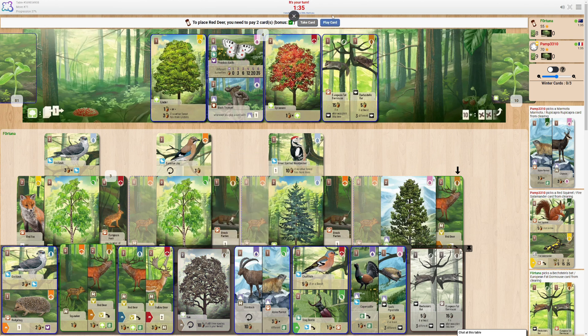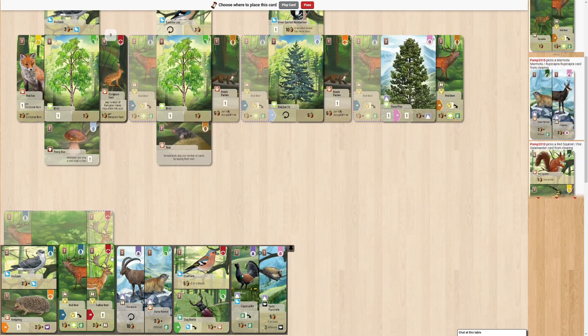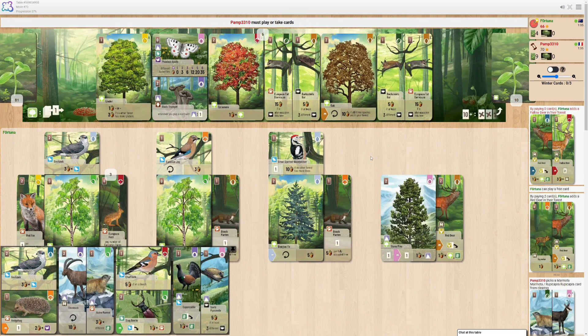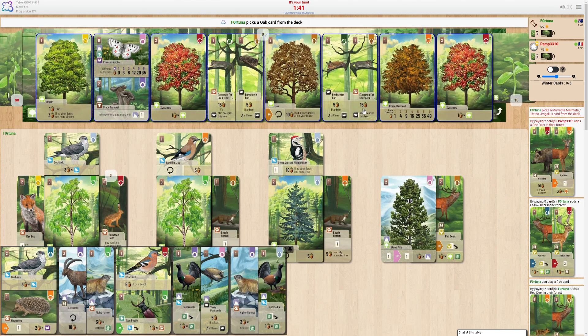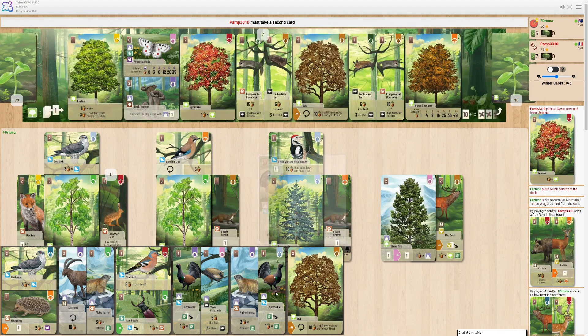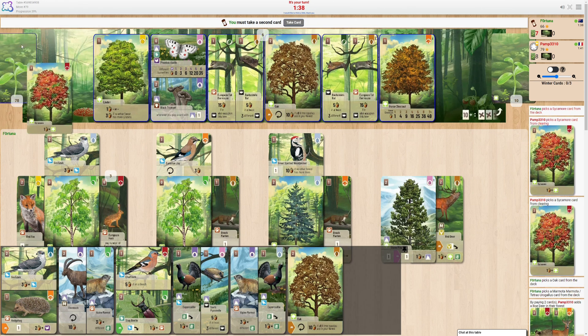Let's get the deer down. How much is this scoring? Five points? This is already just worth more points, and if I play any more hoof cards then it's gonna be worth even more. Now, off the top again. I feel like there's a lot of cards missing. I guess the birds are pretty good for filling out trees.